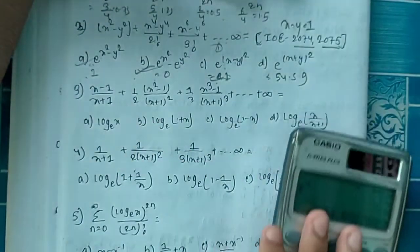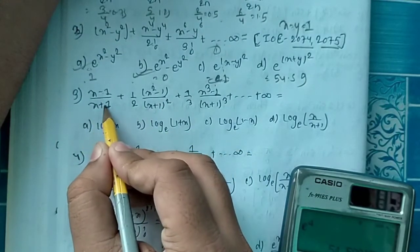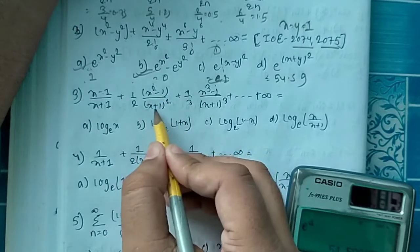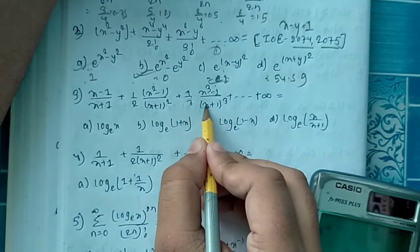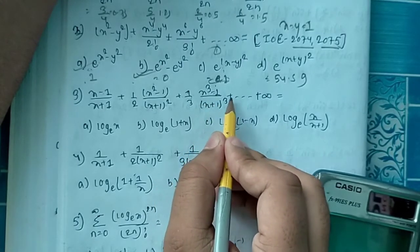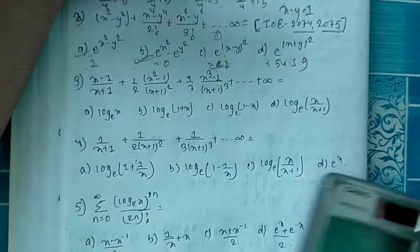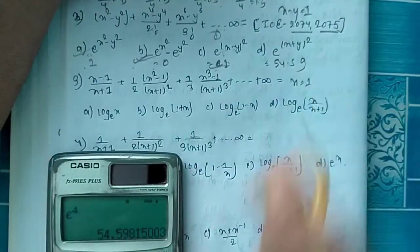Question Number 3. The series is: x minus 1 by x plus 1, plus 1 by 2 times x squared minus 1 by x plus 1 squared, plus 1 by 3 times x cubed minus 1 by x plus 1, continuing to infinity. Here x is equal to 1.